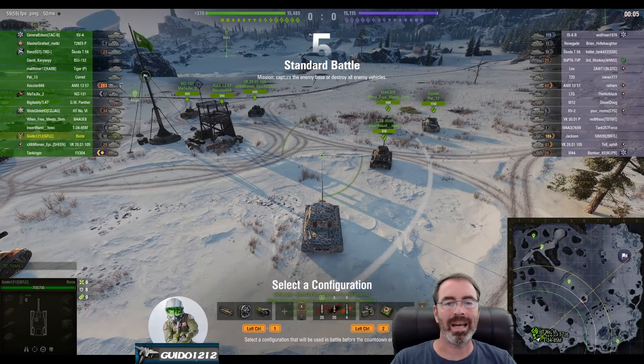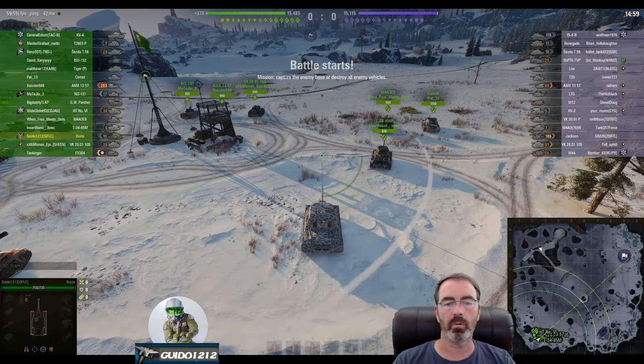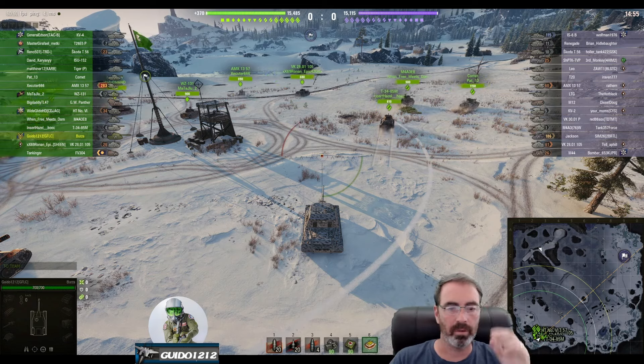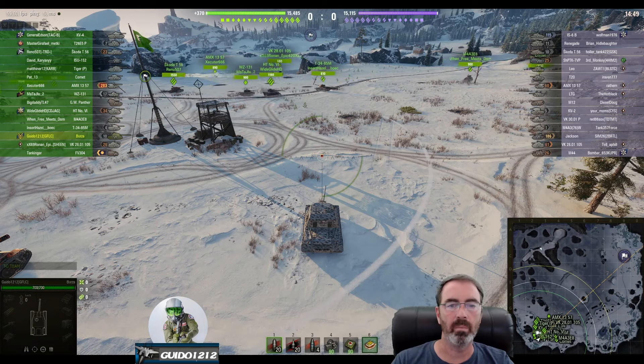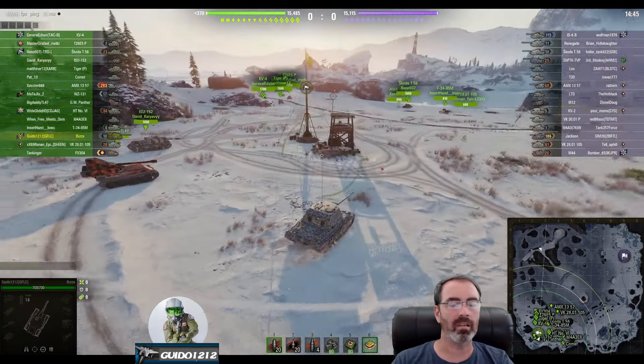Hey, it's Guido coming at you with the Tactics Talk. Welcome back guys — have a great day out there. Spawned into the south, we are currently on Himmelsdorf Glacier. We're going to talk about opportunity and how to take it. When you're playing a bottom-tier tank you really need to be a bit of a vulture, looking for opportunity. I am in a casemate tank.